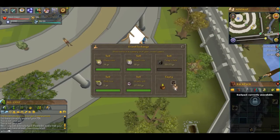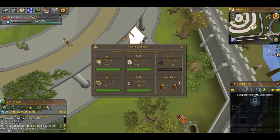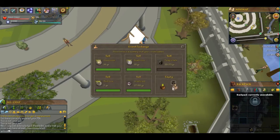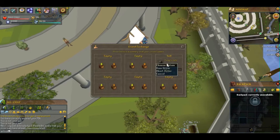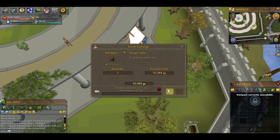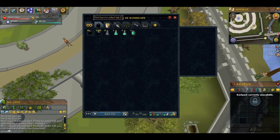Maybe some regular monster killing like green dragons or blue dragons — bones are very expensive right now and dragon hides have gone through the roof since there are no bots anymore, making crafting expensive too. Outside of those ideas, I'm left with fishing rocktails and farm runs. I can't merchant and I can't buy items from friends to circumvent the GE — that would just be cheating the series rules.